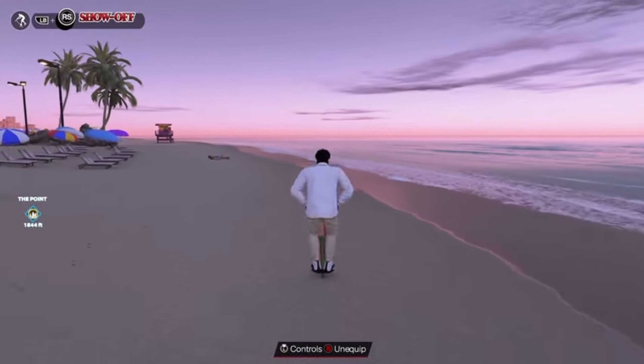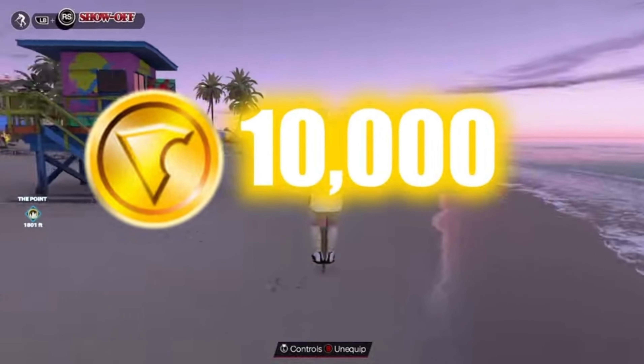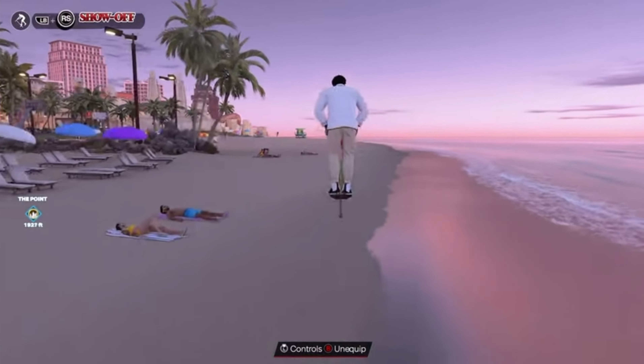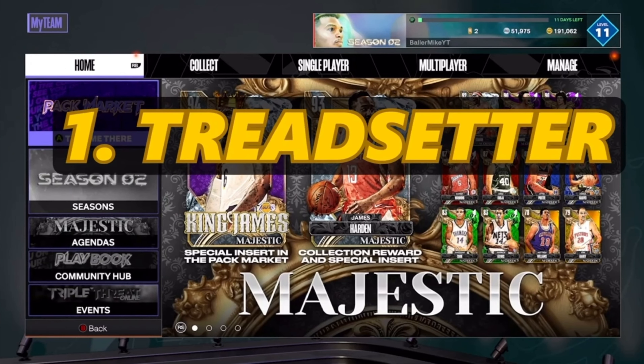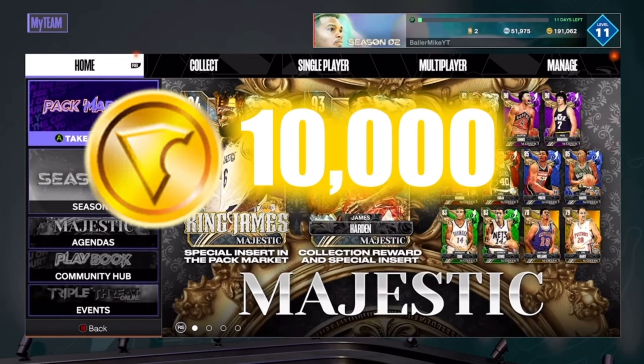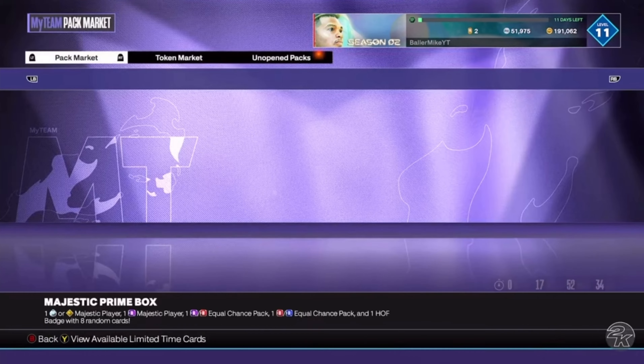So without further ado, the first method we have is the Trendsetter method. With this method you can make up to 10,000 VC an hour, or even 20,000 depending on how you play it. First thing you want to do is just head over to My Team. You can easily make 10,000 as I stated.